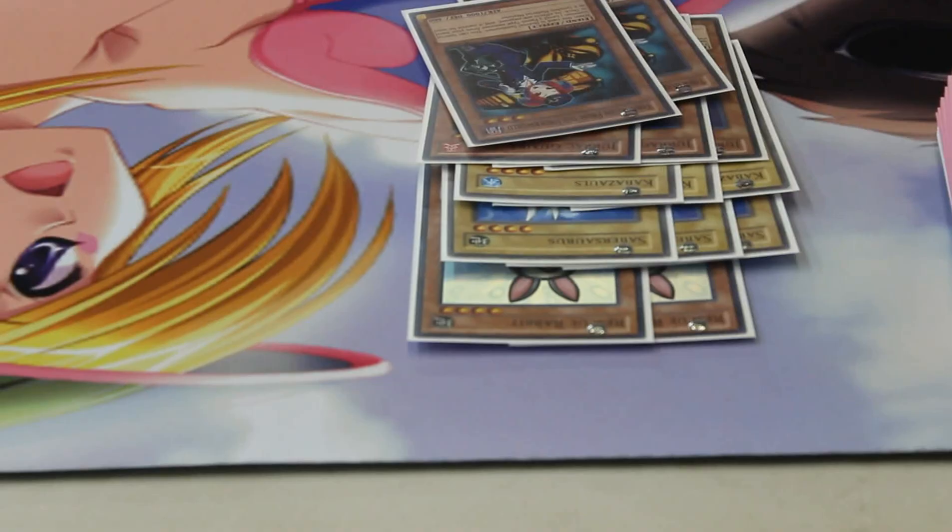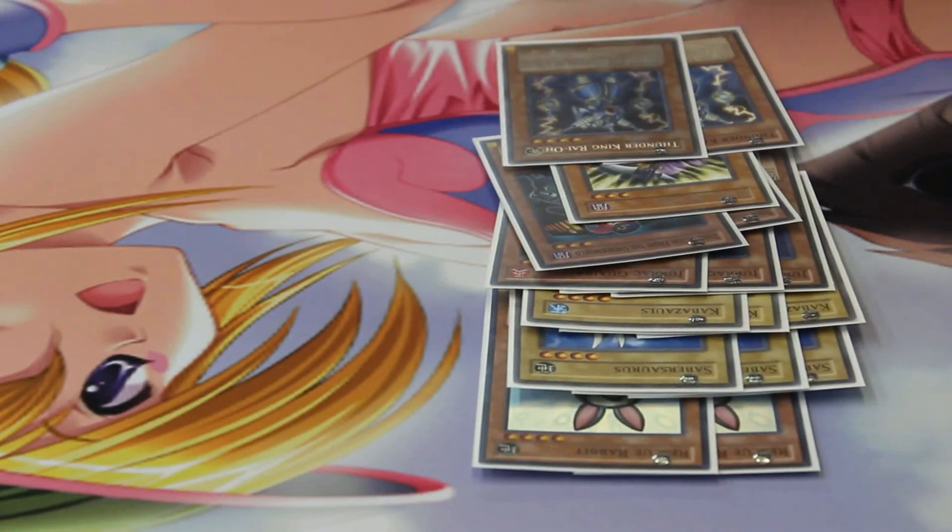3 Saber Source, 3 Publish Walls, 3 Gwiba, 2 Tour Guide. I don't run the other target for Tour Guide. And I run 1 Spirit Reaper and 2 Thunder Kings.